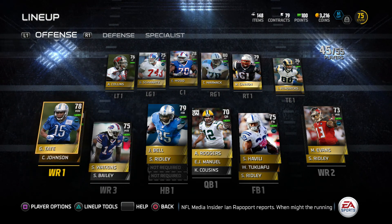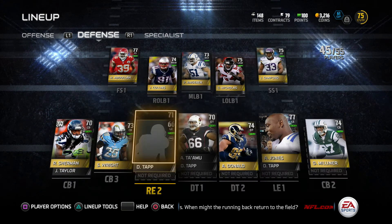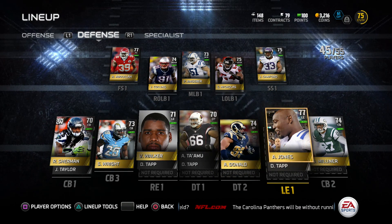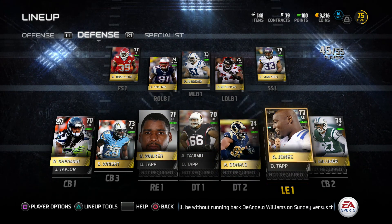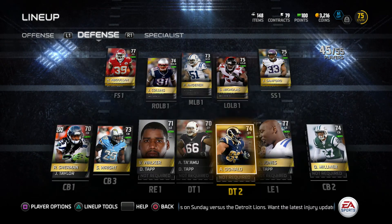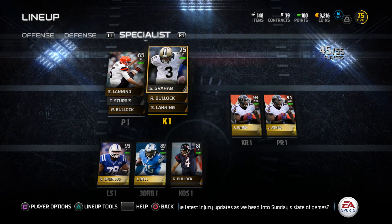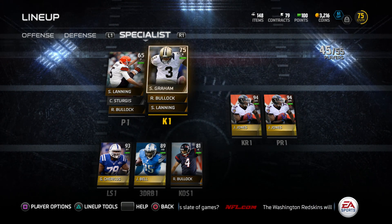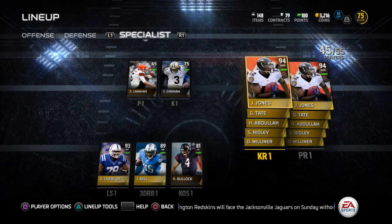My defense is all gold. I don't really worry too much about defense — I mainly focus on offense. Everyone should have gotten a free Richard Sherman, and most of these defensive players are fairly inexpensive. You can get gold middle linebackers and safeties for about a grand or two each. Gold kickers are really expensive, so my kicker isn't gold.